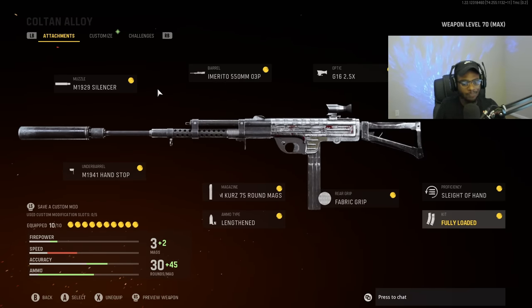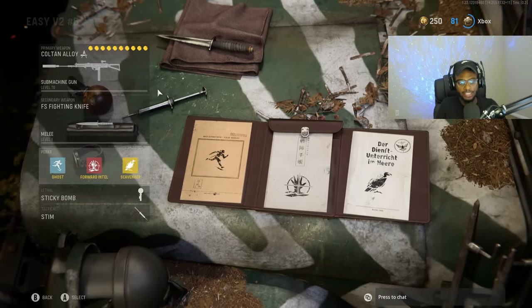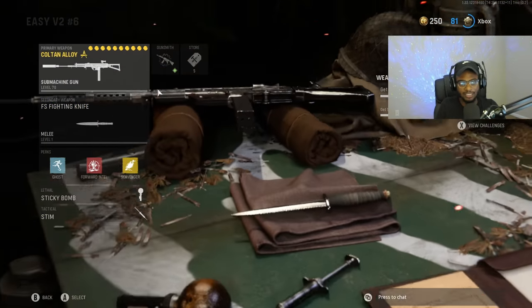An overall solid class setup that acts like an assault rifle. The setup is the combat knife, ghost, forward intel, scavenger, sticky bomb, as well as the stem shot.